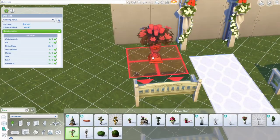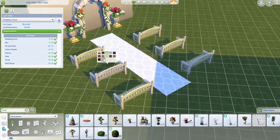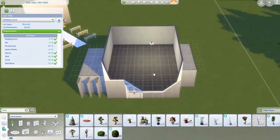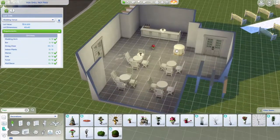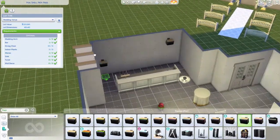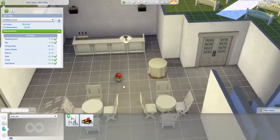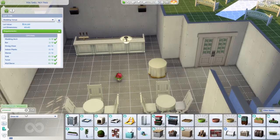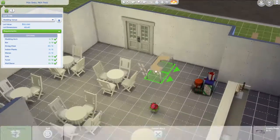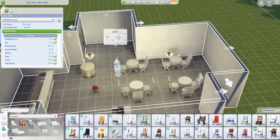I put a rug — if you have the Wedding Stories pack you could use a real rug, but I don't have that so I used a placeholder. I sized it up and it looks really nice. I tried red and liked it. I also put some speakers in the back — it makes sense for an indoor dance hall. Then I added stairs and tried to fit some presents there. I used a Get to Work counter as the welcoming counter.